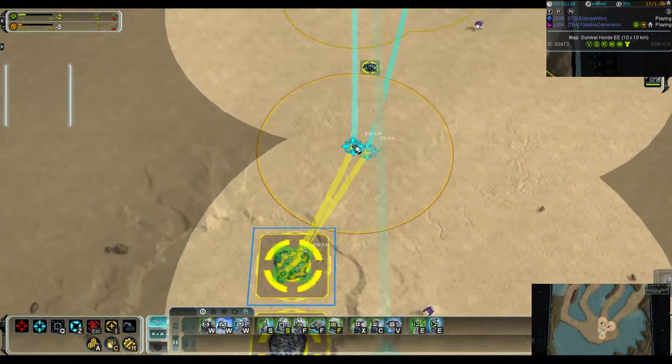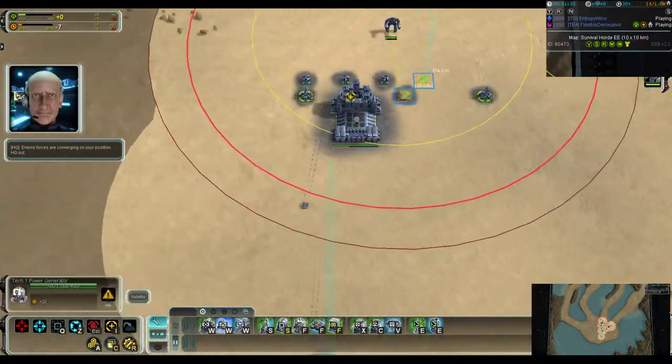Let's attack move. Enemy forces are converging on your position. HQ out.